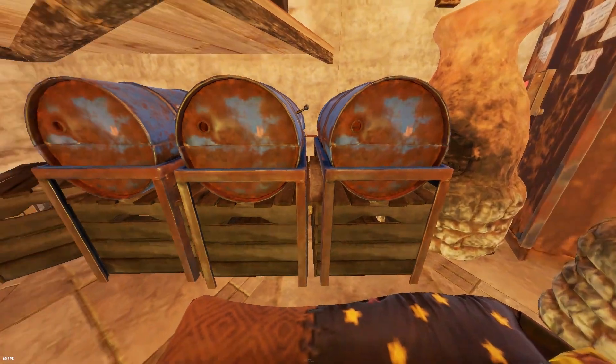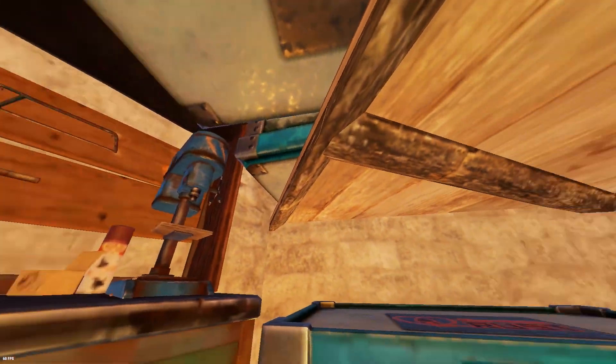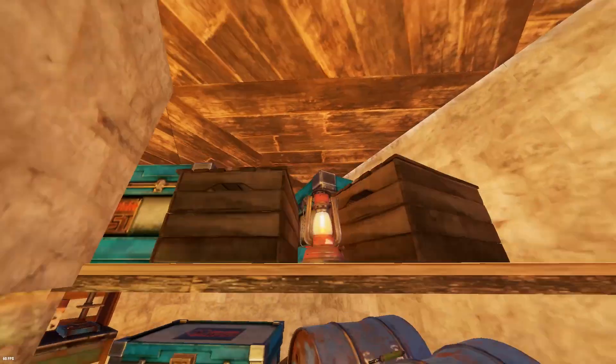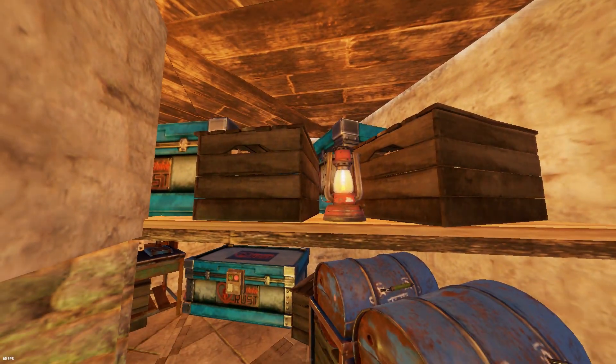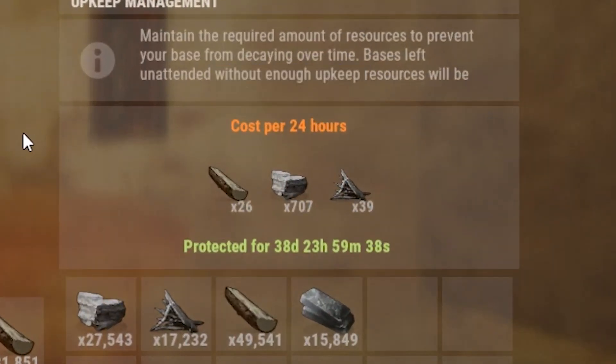This is all our living stuff. We have two more furnaces, our sleeping bag, TC, barbecues, small boxes, large boxes, and our workbench. These two wood triangles I used as makeshift shelves — on top there's another three large boxes. This is a low cost per 24 hours so it's really cheap.